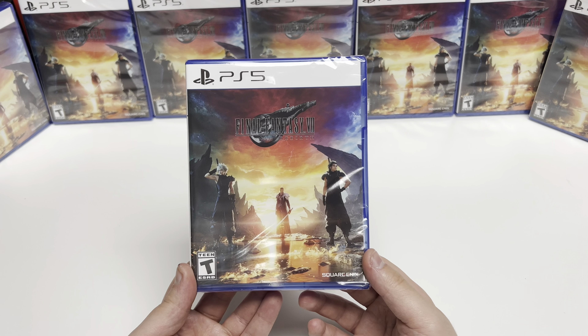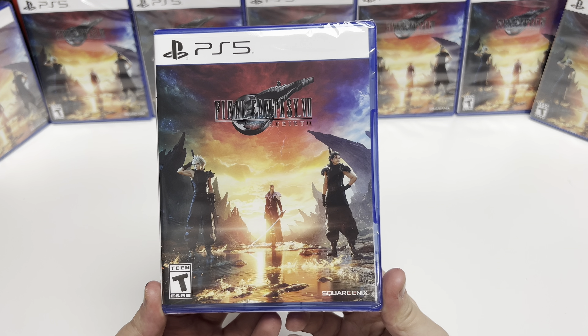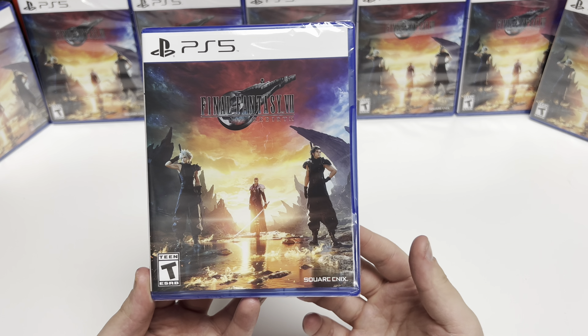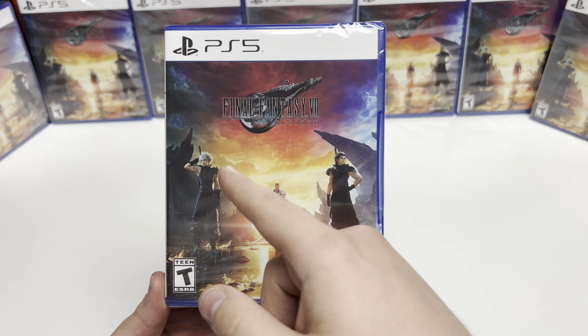Hey guys, welcome back to another unboxing at Popping Games. This is the big one you guys have been waiting for — Final Fantasy 7 Rebirth for the PS5. This is a Square Enix game, and of course you have Sephiroth, Zack, and Cloud on the cover.